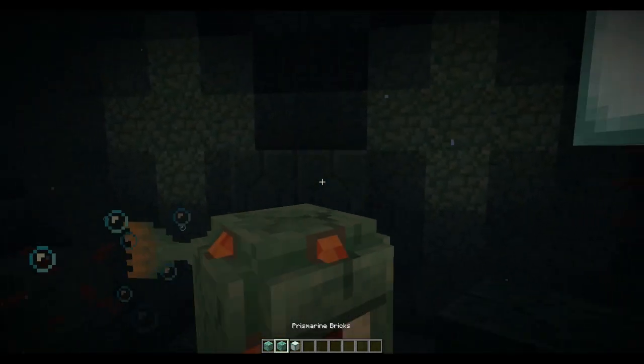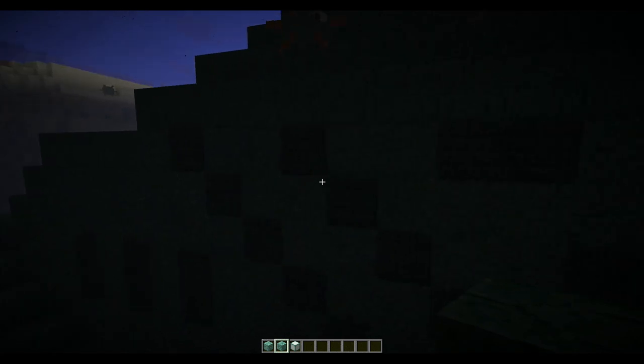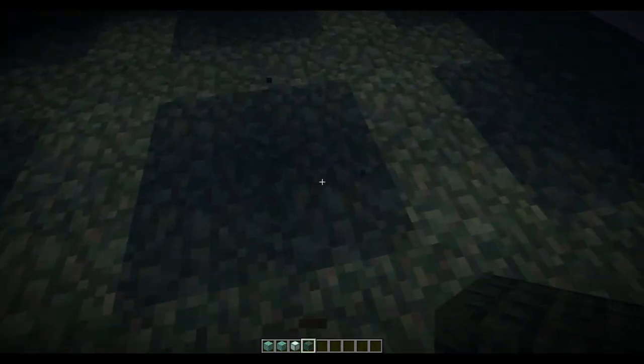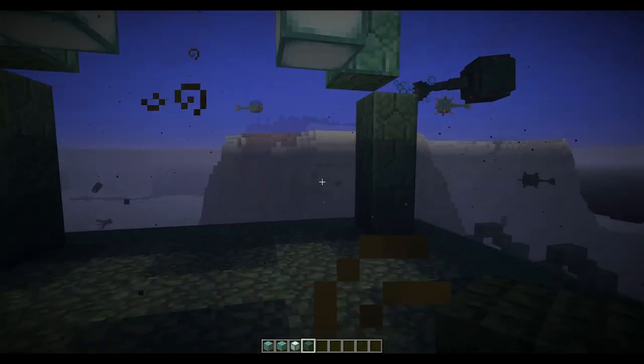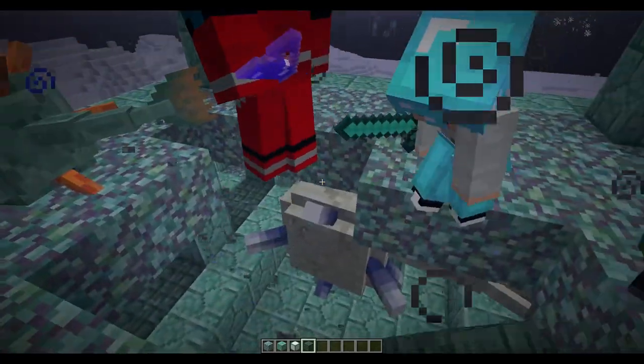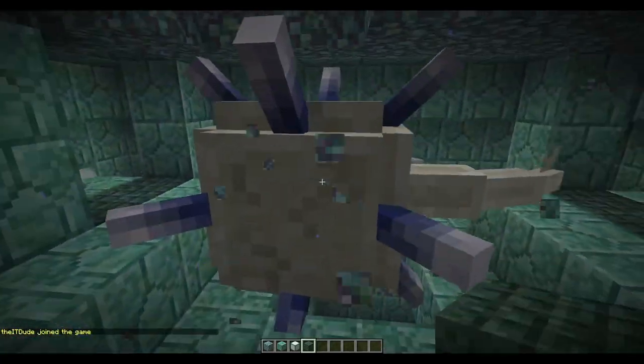Yeah, I believe so. And you've got sponge, which actually does something now. We'll show you that in a second, after we break in here and show them the boss. Alright, are you ready, Marcy? This thing is called an Elder, and it's absolutely massive.